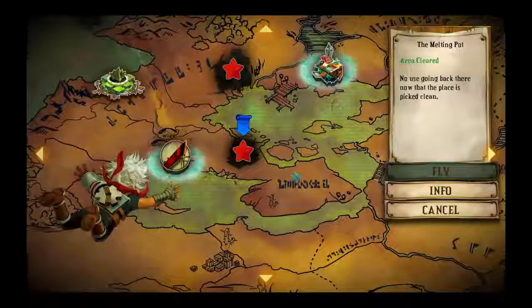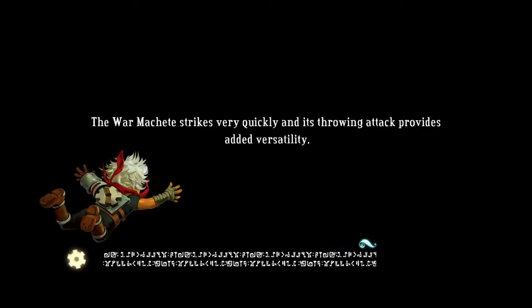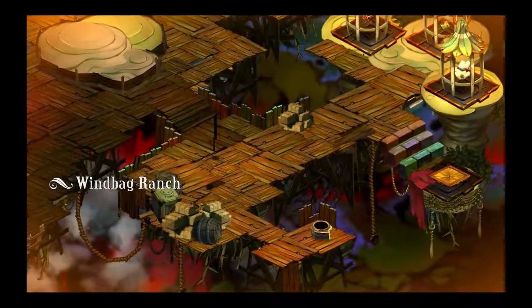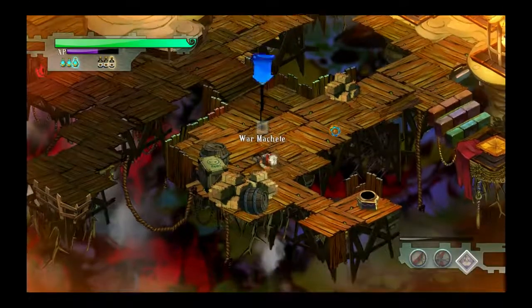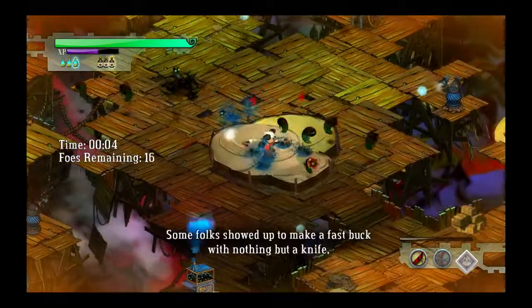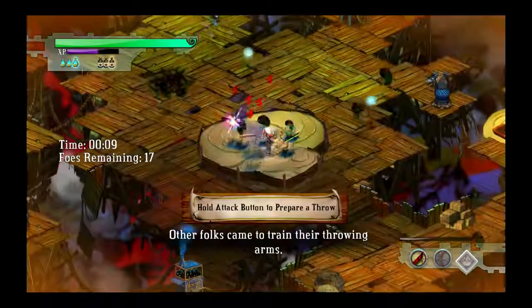Oh look, we got another Proving Ground. We are not going to finish this anytime soon without upgrades, but we might as well take a look at it. It was built for gathering squirt extract and copious supply — you are going to hate this Proving Ground. Right on your face into the splintery wood. Here we go. Some folks showed up to play a fast buck with another run of knife. Other folks came to train their throwing arms.